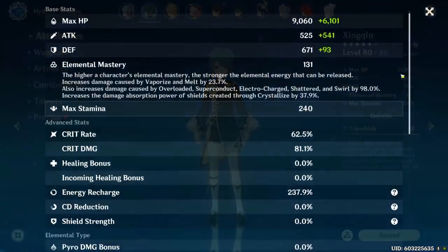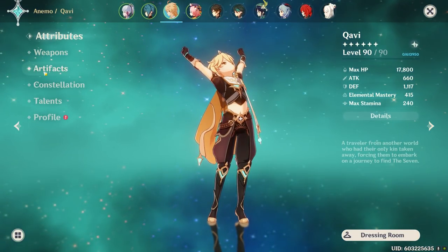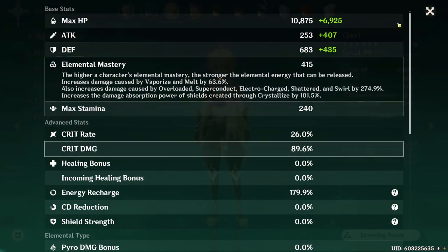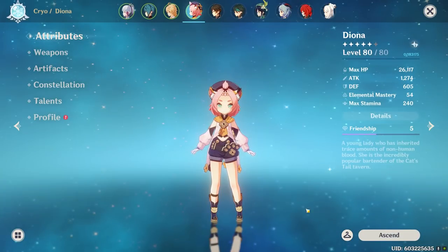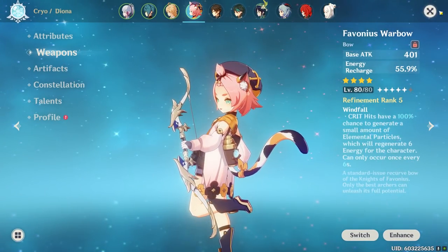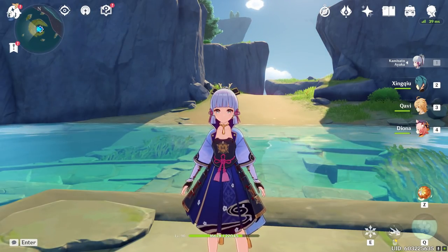We're running Xingqiu — nothing too crazy, he has 62% crit rate and 81% crit damage, mostly focused on energy recharge. Then we have Anemo Traveler to run the four-piece Viridescent set shred, with only 600 attack, 26% crit rate, and 90% crit damage. Lastly, we have Diona — her crit rate and crit damage don't matter; she's focused on energy recharge using the free-to-play Favonius Warbow. Let's jump into the abyss and see how Ayaka performs as a free-to-play character.